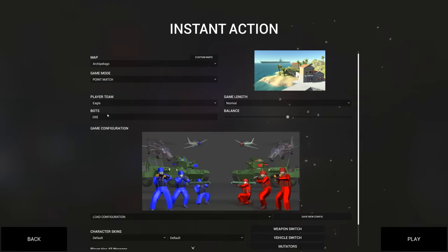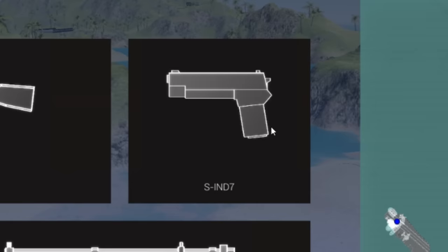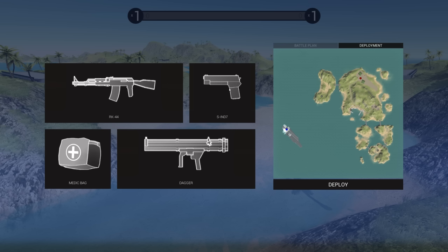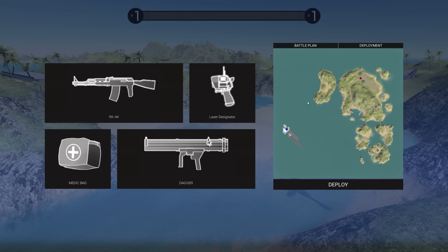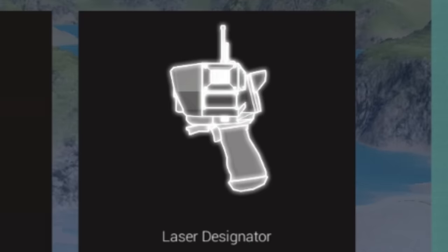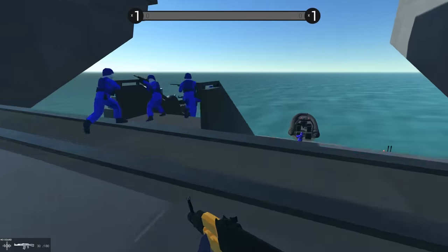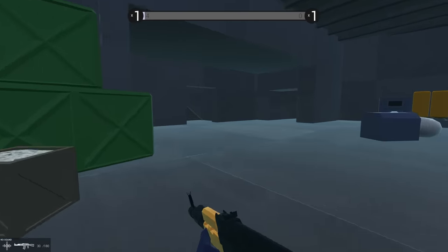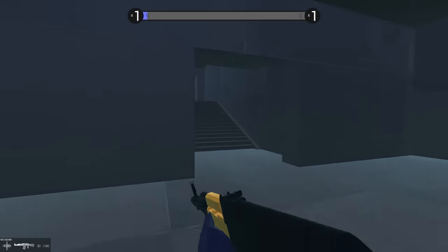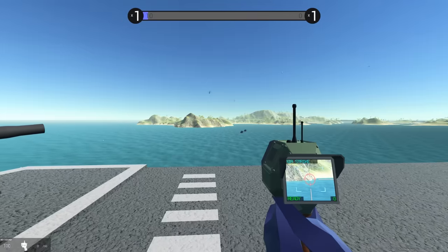We're gonna want a lot of bots - how about 200? All right, so here's the key moment. What we're about to do will define the entire battle - it's called 'find the laser designator.' This thing is gonna be weird. Look at all these poor souls - I mean, they are on my side, that is the right side, because history is written by the victors. By the time this video is over, we will achieve glorious victory.